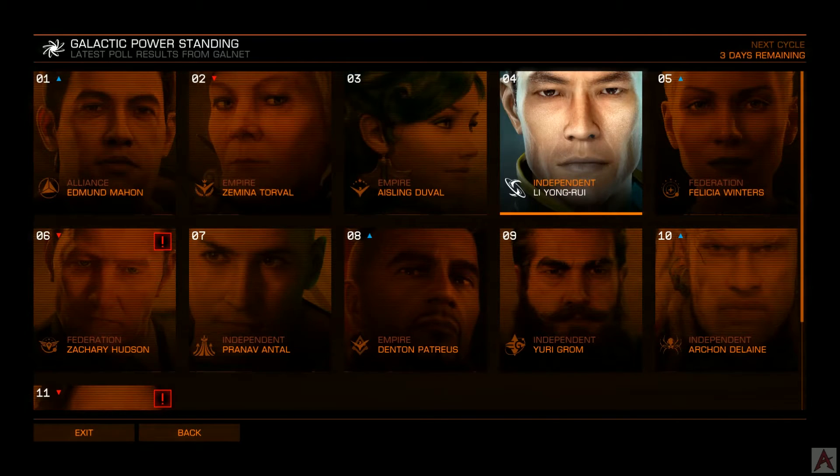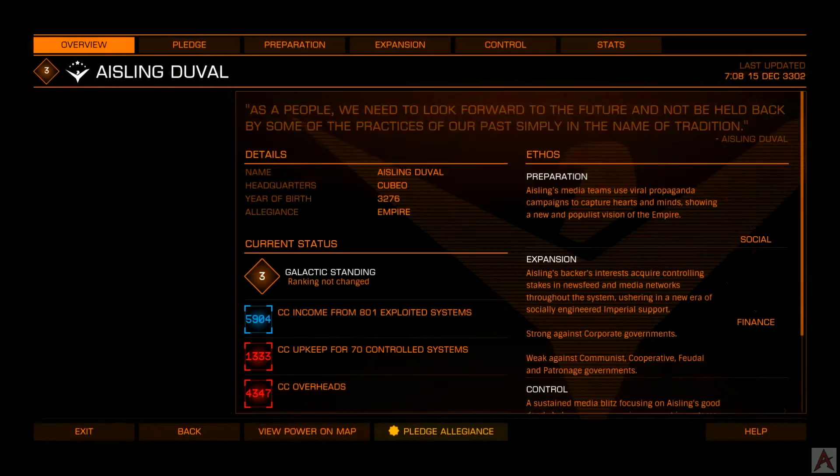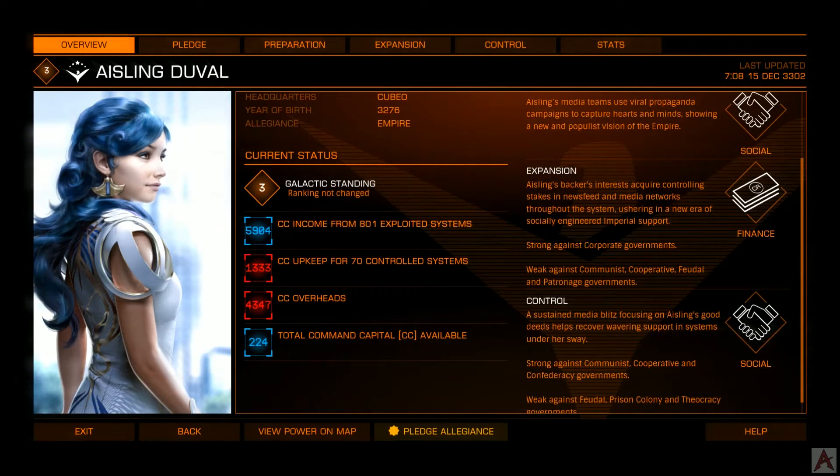We can take a look at all of the different powers by selecting the middle pane. Each one of them is going to have something that you might want, and we'll show you how to get that in just a second. The underpinning unit that drives the back-end economy of Power Play is this little thing called Command Capital, or CC. This is gained from planets which are exploited and to a lesser extent planets which are controlled. There's some income, some upkeep, some overhead, and then a remainder — and that remainder is what becomes important.